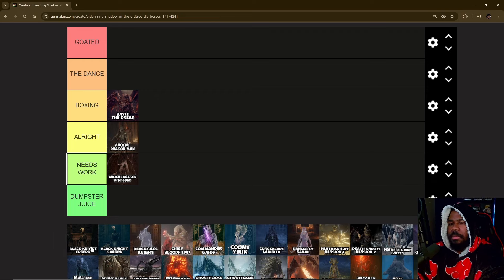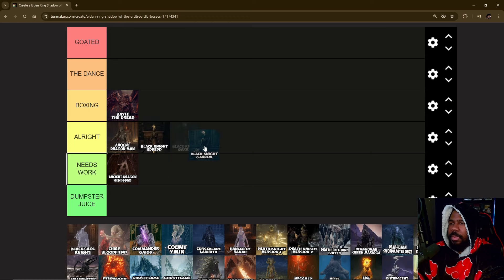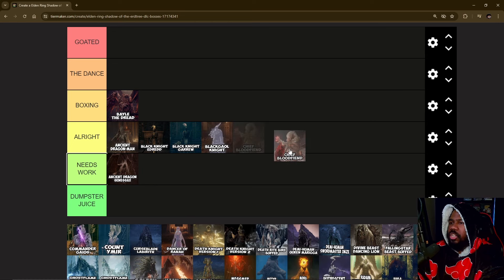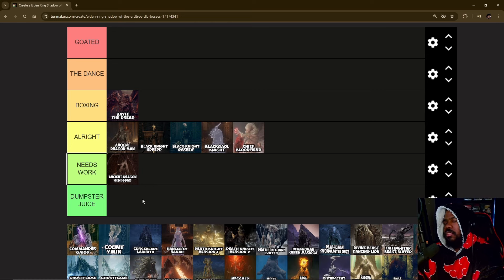As for Black Knight Dread — most of the black knights were just all right to me. Chief Blood Fiend was all right, nothing special. It was also something I beat in very few hits because my shadow fragments were pretty high when I found them — I think I was like level 12.